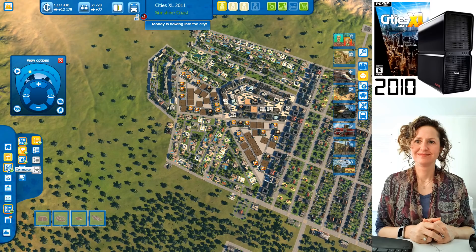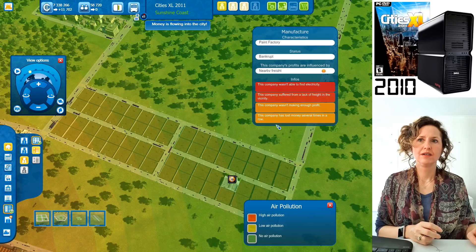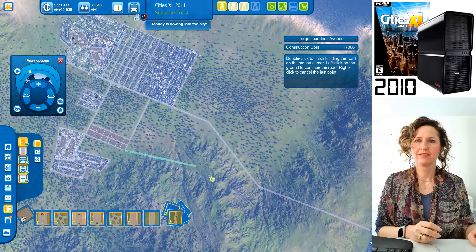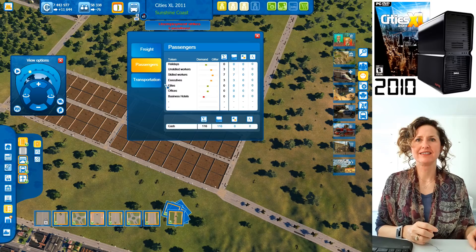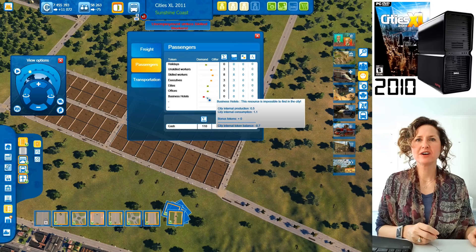That area hasn't built because the manufacturer can't find electricity, and there's a lack of freight nearby. Let's quickly build a large avenue from here that leads straight to the highway to cover freight issues. Now let's look at electricity. There are a lot of electricity issues in this city. Let's also look at business hotels — barely any.